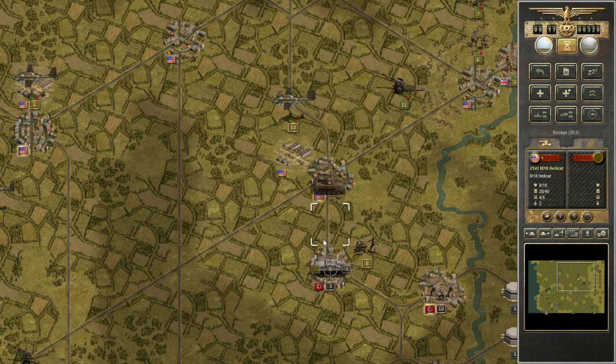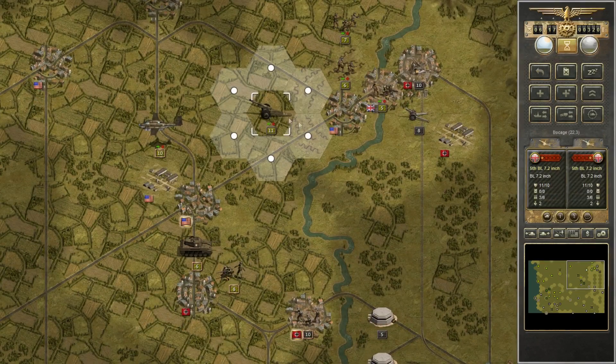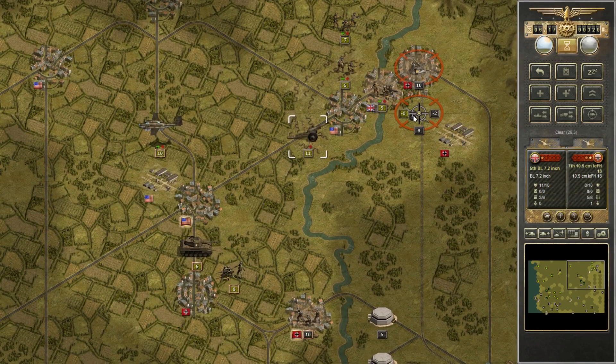You can see I launched an attack with my infantry first against this enemy armor unit. It weakened it up for my tank killers, but I wasn't going to get a very good return with the tank killers. So I launched the attack with the infantry first, followed it up with the tank killer unit. I believe that was the Hellcat.